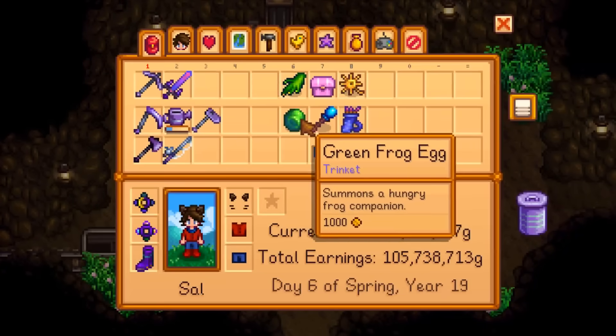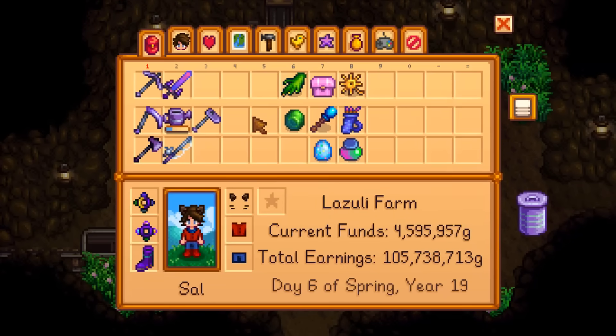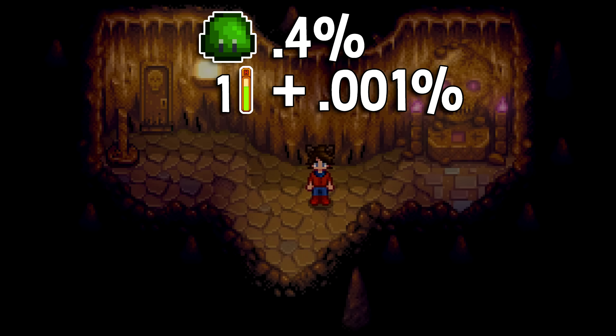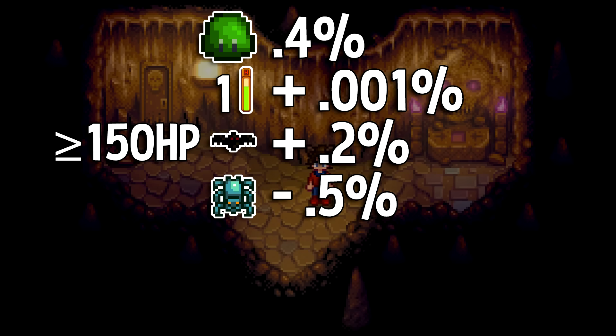Now onto the highlight: trinkets. This unlocks a new equipment slot exclusively for trinkets. Trinkets can be dropped from any enemy — the chance starts at 0.4%, and for each point of HP the enemy has, the chance increases by 0.001%. There are a bunch of more modifiers: if it's a flying enemy with more than 150 HP, it gets another 0.2% chance, and spiders in the dangerous mines specifically have a 0.5% lower chance.